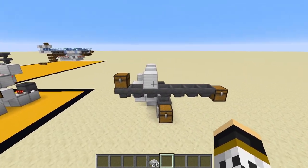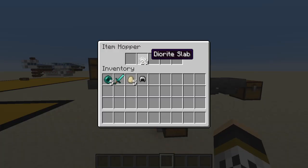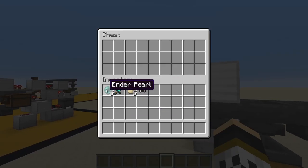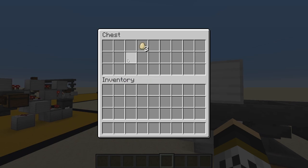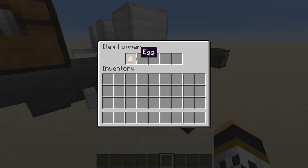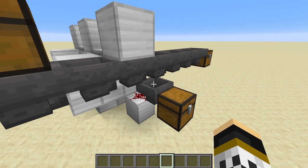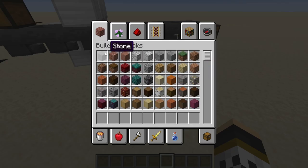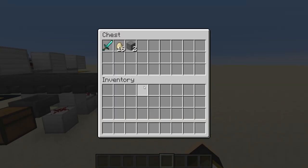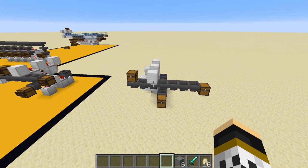Come back around to the front hopper that has a block on top and right-click it. Put in 20 of whatever items won't be going through this system - dirt slabs work well, or name something in an anvil to be certain. Now test it: put various non-stackable items into the input and they'll all pass through into the non-stackable chest. One item - like an egg - gets stuck in the filter hopper; when the next item like a golden sword comes through, it pushes the egg out and takes its place. Stackable blocks pass right through to the end chest.